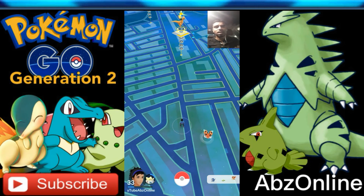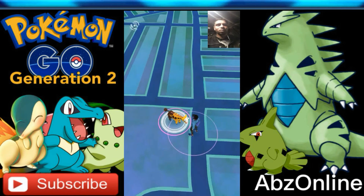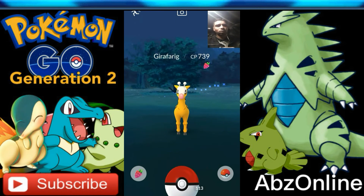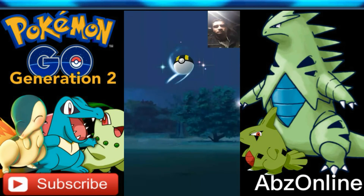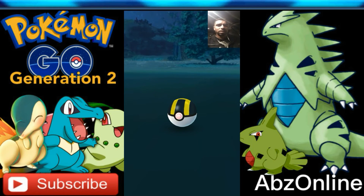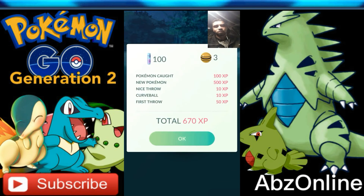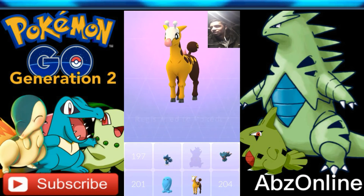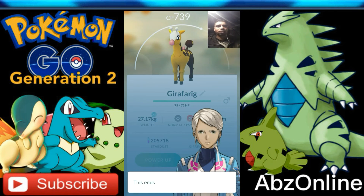Hopefully you lot are enjoying these wild catches — let me know in the comment section how many new Pokemon you've caught. The night is not quite over yet — check what we've come across: a wild Girafarig, 739 CP. This will be my first one. This is a weird looking Pokemon — it's got like two faces, one at the front and one at the back. Going straight in with the raspberry and the ultra ball. And that's caught — Girafarig was caught, first throw, new Pokemon, nice throw, 670 XP. Yours is 1330, mine is 739, confusion and thunderbolt, and it's just above average on the IVs.